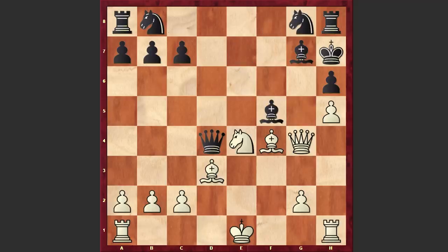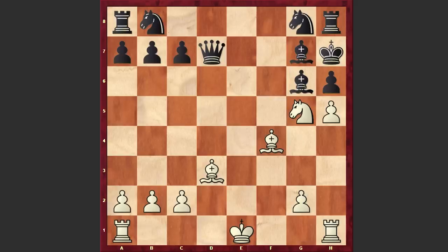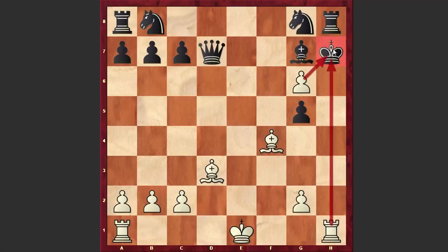In our game after Qxg4 we have Qd7, and we have reached the critical position — you can pause the video and try to find mate in 3. In here William Napier went for the amazing Qg6 sacrifice. Look at this beautiful move! Bxg6 is forced, after which we have Ng5 check — yes white is also sacrificing his knight. Hxg5 is forced, after which William Napier captured on g6 with the pawn and we have a brutal checkmate on the board.